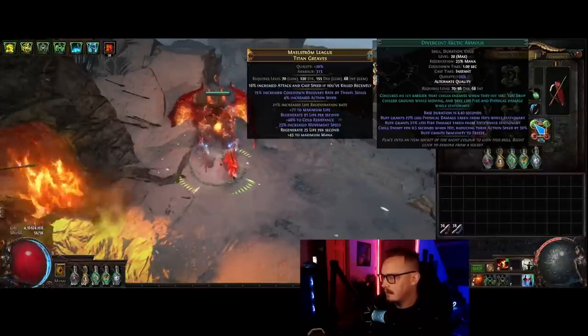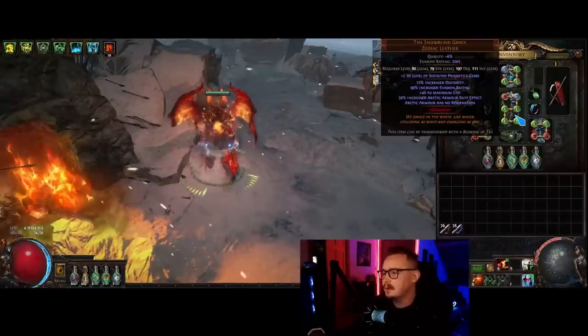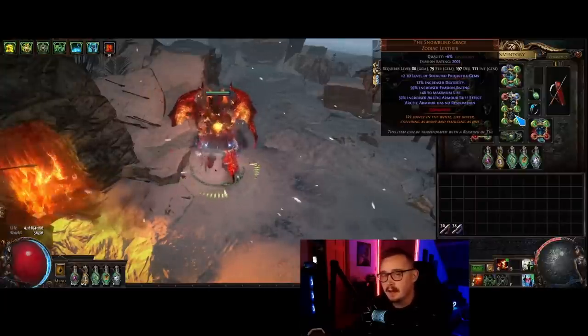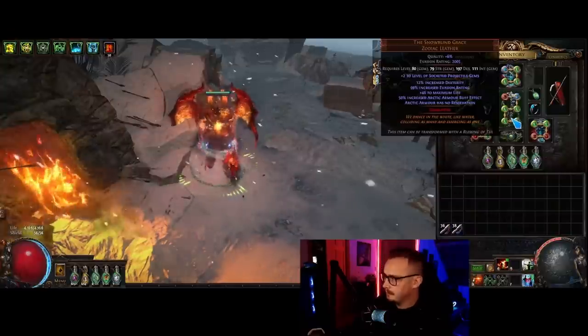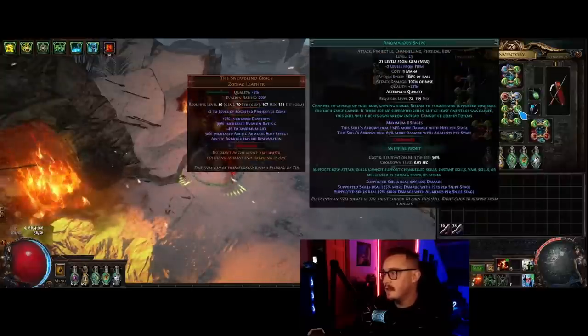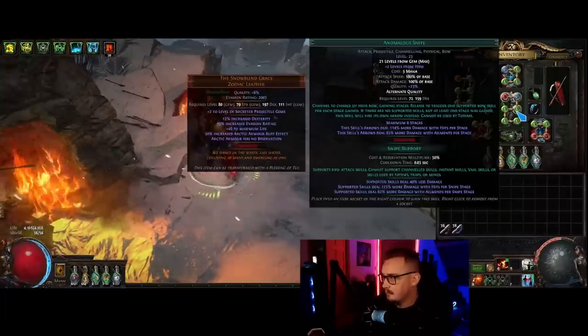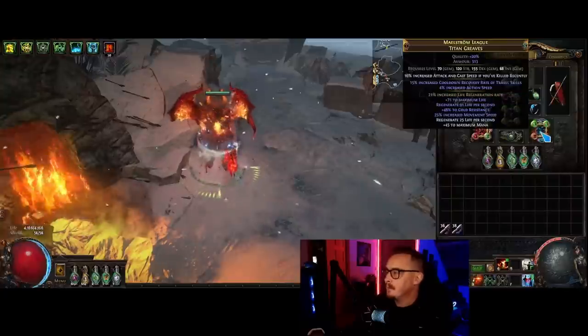With this chest on while you stop and channel, you have about 35% less fire and physical damage taken. Arctic Armor doesn't have any reservation. I ultimately didn't get any links on Arctic Armor - you can empower or enhance it, but I just didn't have any gem slots available. This is really strong, but is it necessary? I'm not entirely sure - maybe it's better to go for something like a Rare chest to get more damage. The plus two projectile gem levels on the chest is because Snipe is affected by plus levels, which we'll get more into in the gems section.